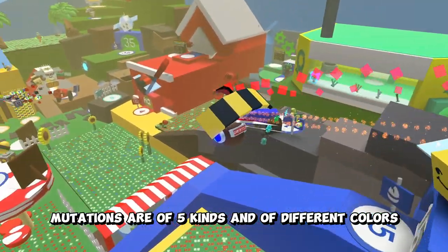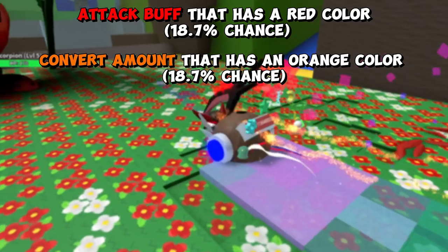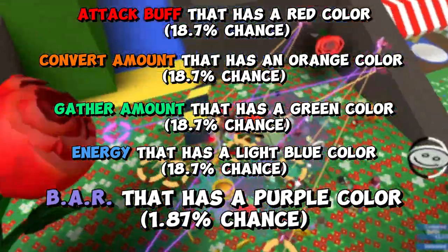Mutations are of five kinds and of different colors: attack buff that has a red color, convert amount that has an orange color, gather amount that has a green color, energy that has a light blue color, and bee ability rate that has a purple color.